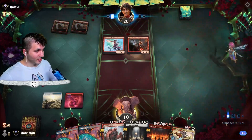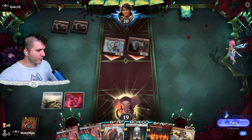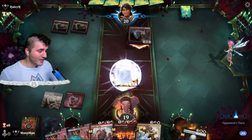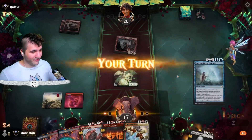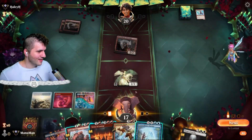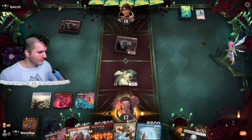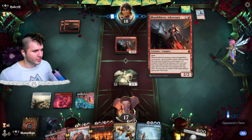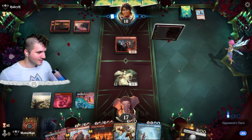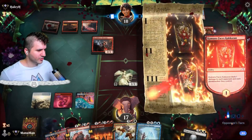Bloodthirsty Adversary — they double swing in. We go for Virtue of Loyalty rather than Virtue of Courage and pick off the Swiftspear. Easy money — you can't tap out like that. We have vigilance so we might as well swing in. It's a little awkward since the Giant can't really do anything, but if they try any Monstrous Rage nonsense we can deal with Virtue of Courage. Otherwise we'll just make a treasure token.